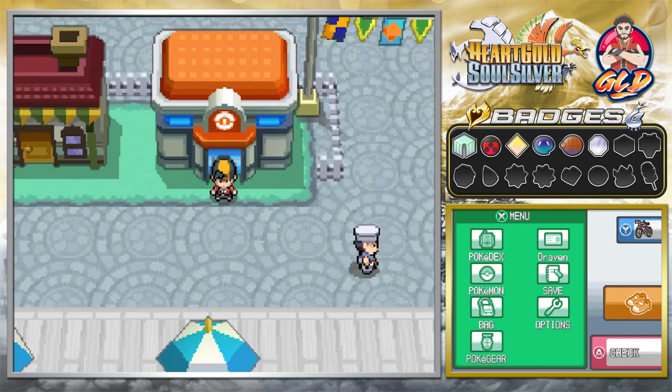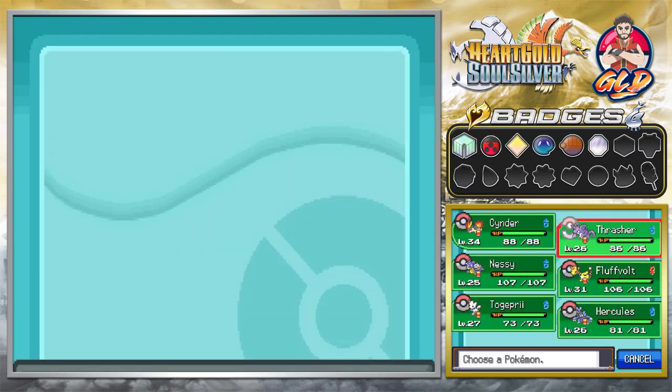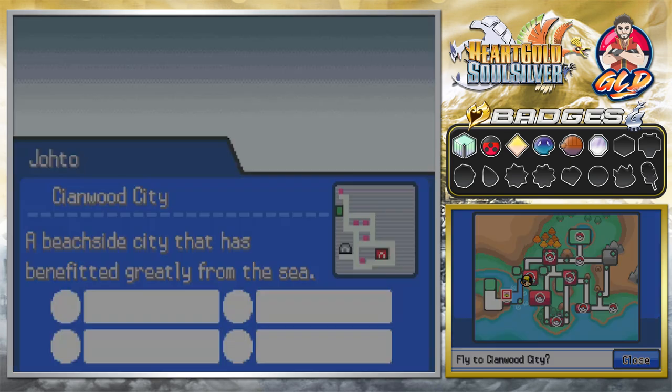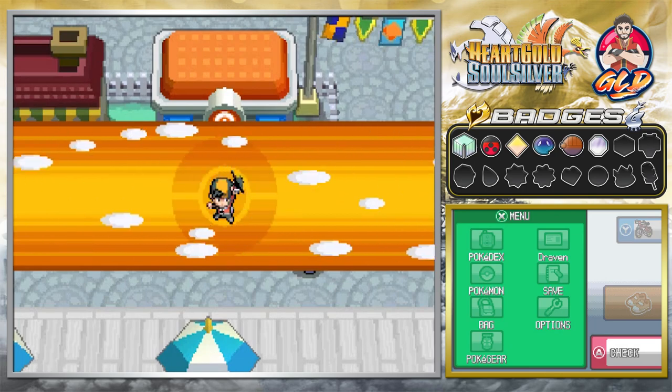What's up guys, it's me your host Draven, and welcome to another episode of our Pokemon HeartGold SoulSilver walkthrough. In our last episode we won our sixth badge against Jasmine, and now it is finally time for us to go to the Safari Zone because we got the call from Baoba letting us know the Safari Zone is wide open — come on in and take a look.